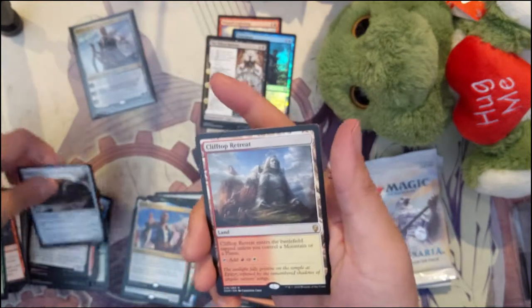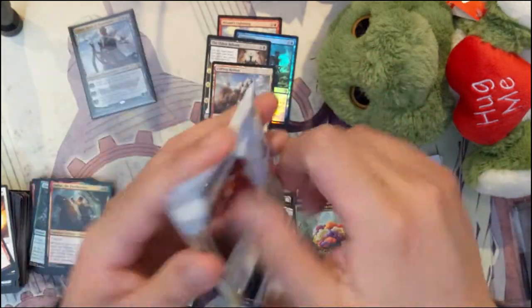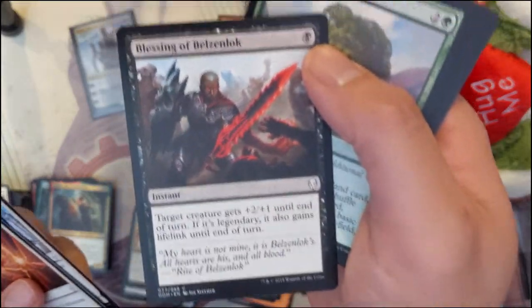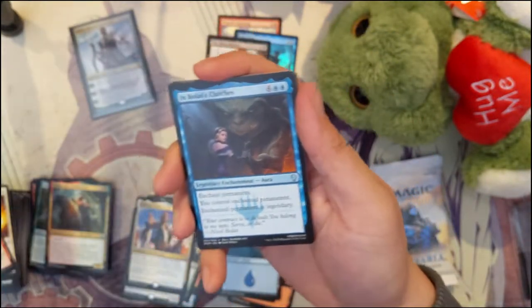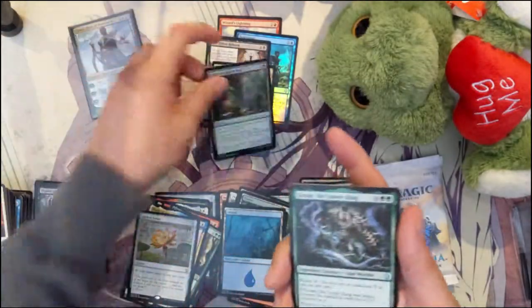It's impossible to beat this box we just opened — we can only go down from here. Juggernaut. We did get a Clifftop Retreat — one of the land cycles. It's the Red-White land. At this point, we don't need those home runs anymore — we already got the Grand Slam. Fuddle, Sergeant's Arms — that card's pretty cool — Grove of the Burnwillows, Rescue, Bolas' Clutches, Gilded Lotus — this card's actually pretty cool. Foil Common. We got two packs left, and then we're going to open our very vintage mail.